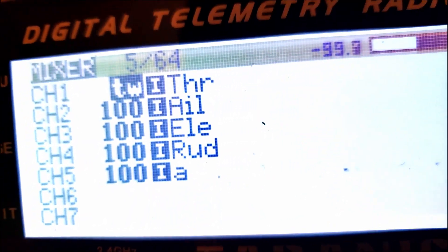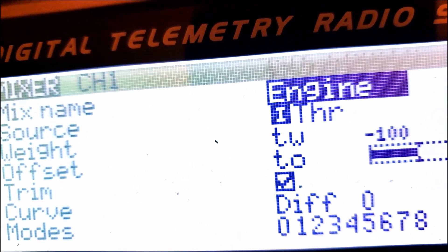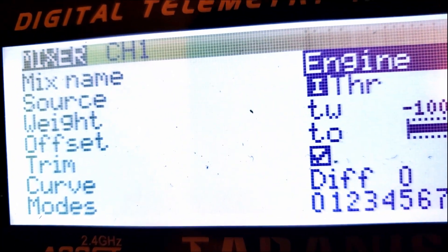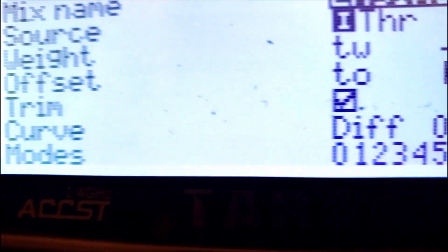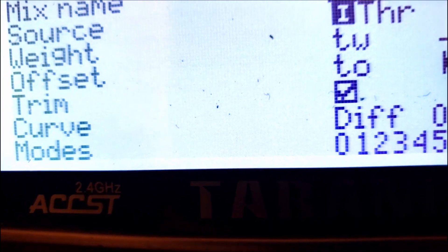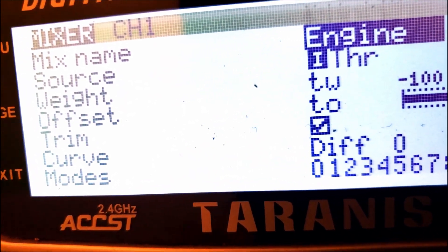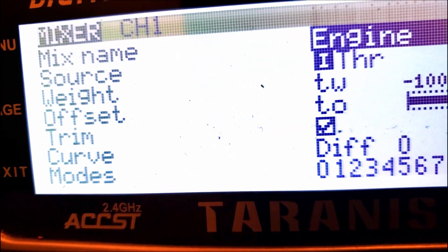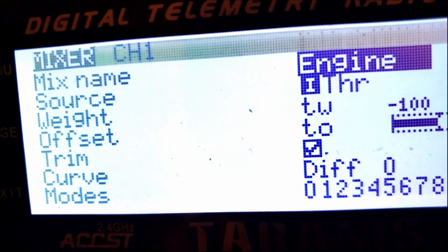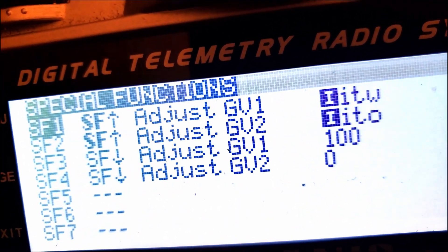That gets our two inputs — but how do we assign this to our throttle? We go over to our mixer, go over to page, and we've got our mixer here. We edit this and we want to set weight to our GV1 value — in my case I call that TW — and we want to set our offset to our GV2 — in my case I call that TO. That's all there is to it. Those two values on that knob are going to be set. The only problem is we haven't assigned values to those global variables yet — we've got to go set those up in special functions.